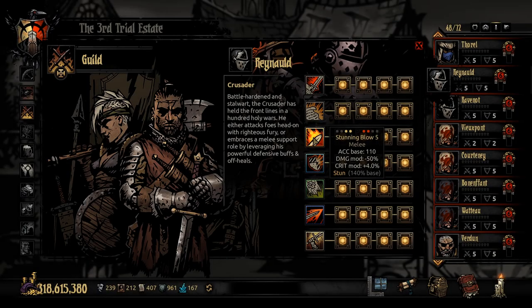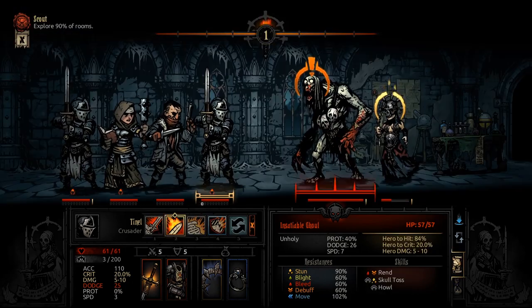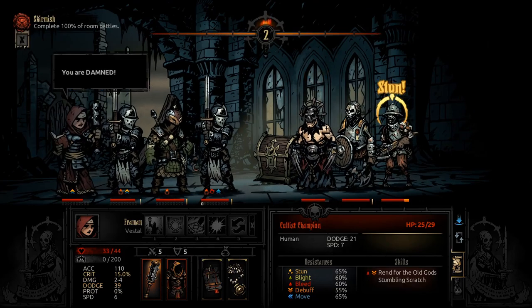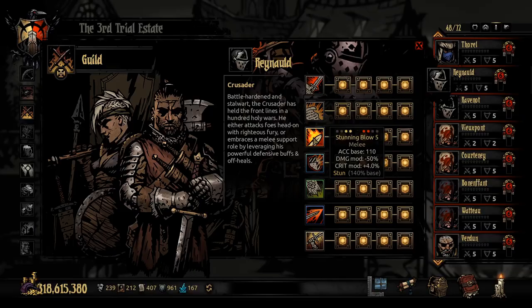Stunning Blow has 110 accuracy and the same 1 and 2 positioning. It does deal -50% damage being a stun, but you get a 4% critical modifier back, sitting at 11% crit. The stun chance is 140%, which is average but still very good. Positions 1 to 2 are often guards or high damage dealers, so a 140% stun chance with still a decent 5 to 9 damage is solid. You can stun reliably and still deal decent damage on a critical.